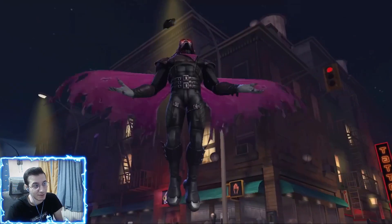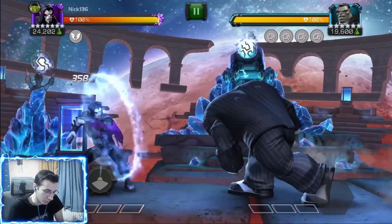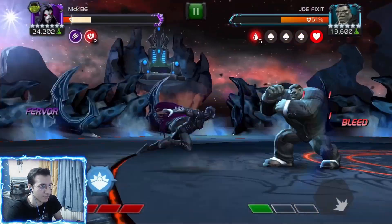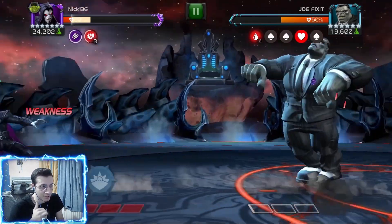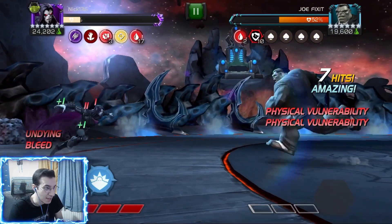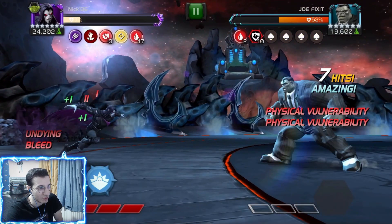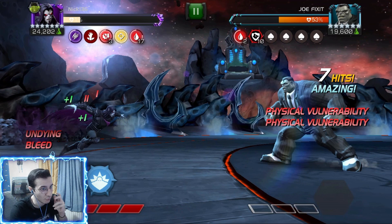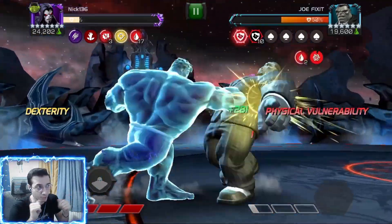Now let's talk about his awakened ability, which is actually quite cool — though not quite as overpowered as I thought it would be. Basically, if you have any direct damage effect on you, you'll see this little icon with the hand. This is your Undying passive: if you would die while you're taking direct damage from a bleed, poison, or degen, you won't die from that direct damage.